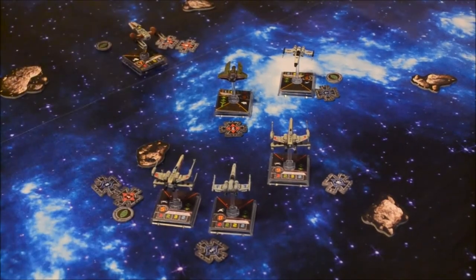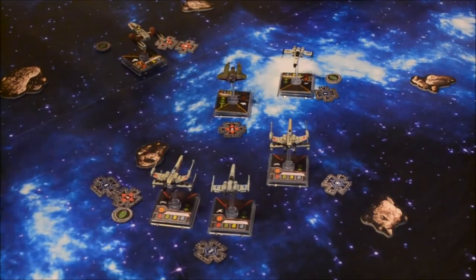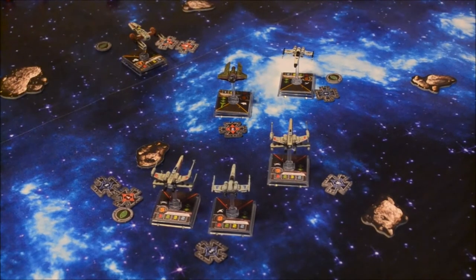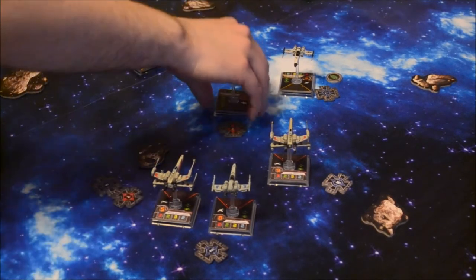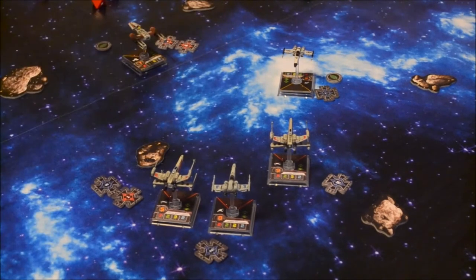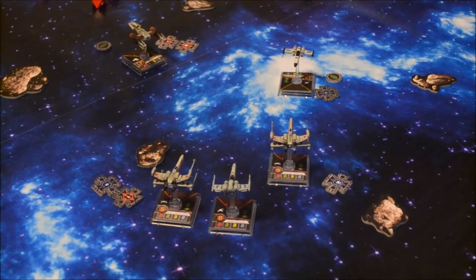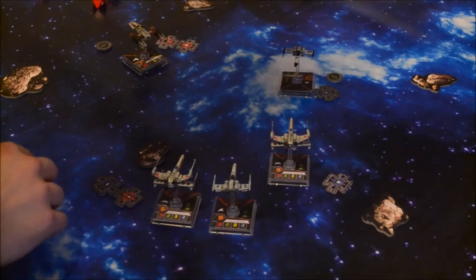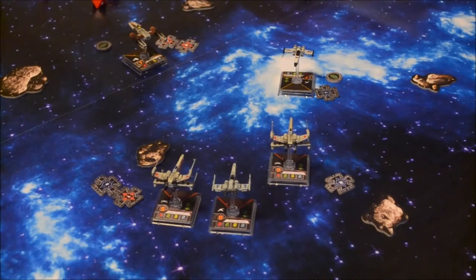Biggs is going to attack the interceptor at range 2. I have a focus. I'm going to spend my focus — I get two hits. You've got one evade and a focus, so you take a hit — you're dead. The interceptor can do heavy damage but they're weak in hull, though their agility makes up for that. On to the activation phase next.